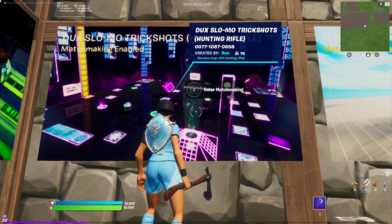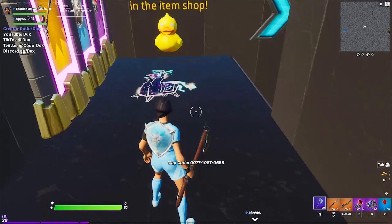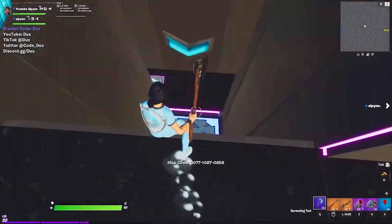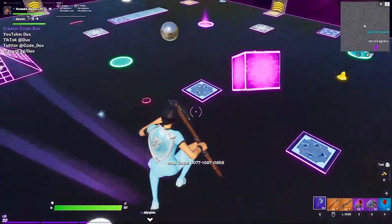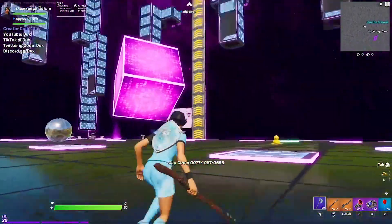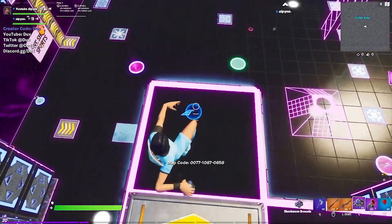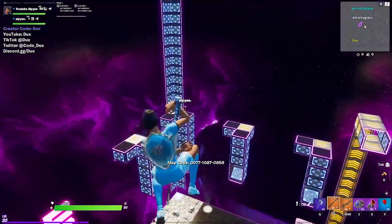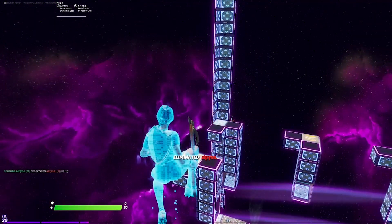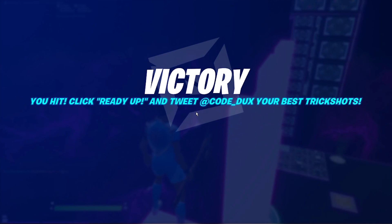Coming in at number 3, we have Duck Slow-Mo Trickshots. You'll spawn in a little room with some weapons, and you just need to walk down to get into the map. When you do get into the map, you'll see all the items you could use to go for different shots. You are always at last, so whenever you hit, you will end the game and get the victory screen with slow-mo. That was a pretty clean shot. The code is in my slow-mo hub in the description.